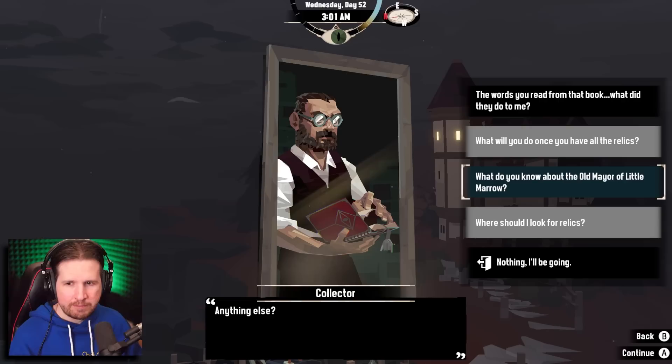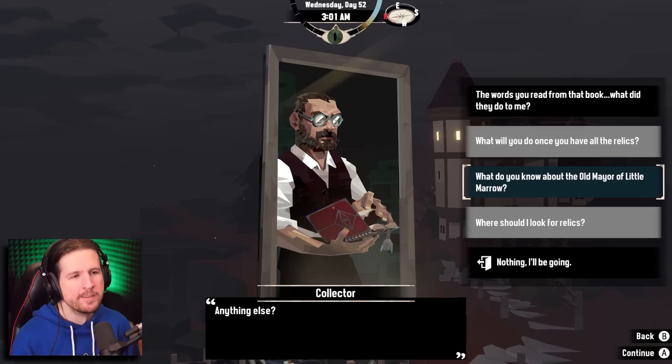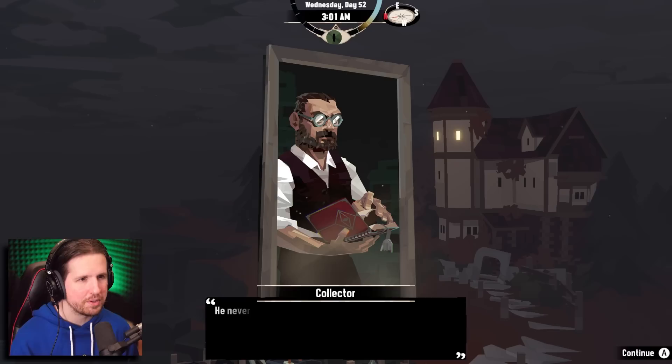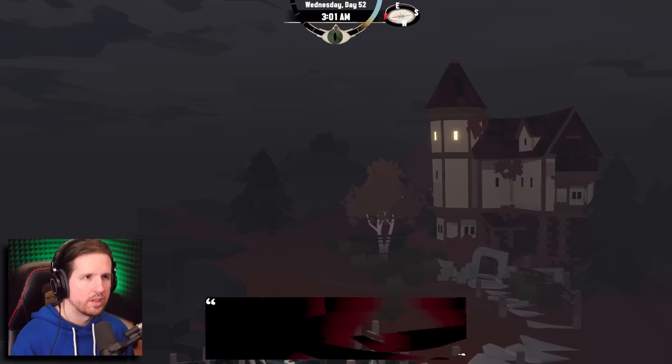'They hold the power to recall what was once lost.' Are you trying to bring somebody back from the dead — like a wife, husband, child, pet? Maybe just your smartphone? He lost his keys. What do you know about the old mayor of Little Marrow? 'That stuttering old fool — yes, I knew him. He'd join us on the water sometimes, but was more a hindrance than help. He never seemed entirely with it. I can't imagine he has fared too well since I last saw him.'